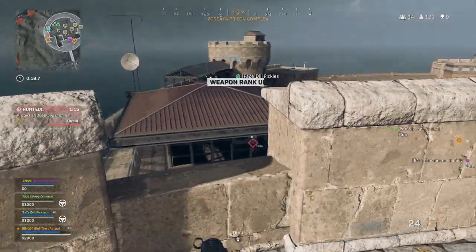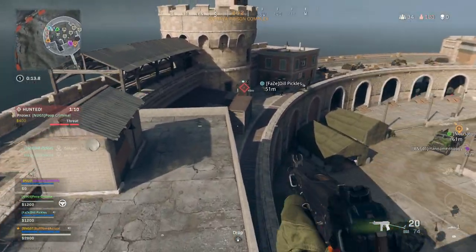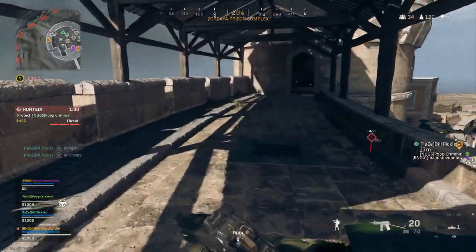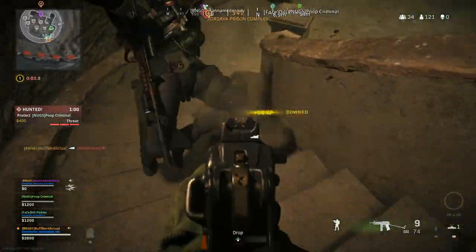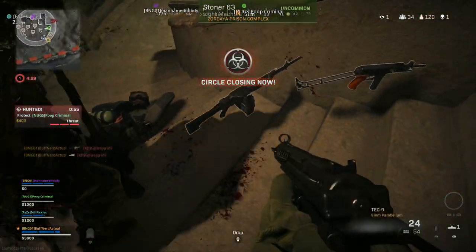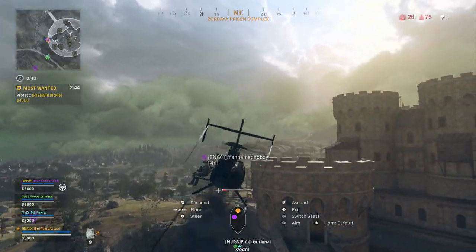Jumping right into gameplay — we dropped at Prison and I picked up an OTS-2, which is another example of a Cold War weapon. You can see the recoil is basically straight up. It's not a dominant meta weapon but it is easier to control and does a decent amount of damage, with that straight vertical recoil.